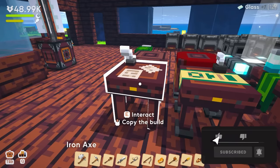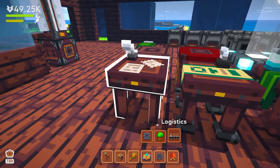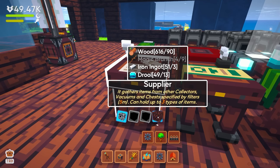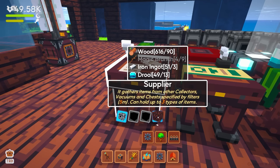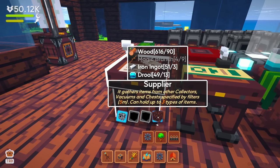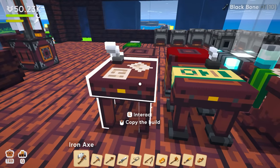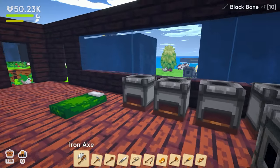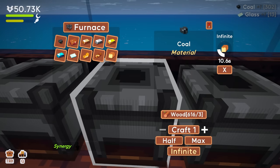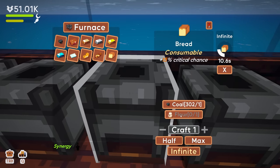Okay, into the logistics menu. The supplier gathers items from other collectors, vacuums, and chests specified by filters, and can hold up to three types of items. I kind of get it — like if I have bread set to infinite and it needs coal and flour, I'd put the supplier on coal and flour.